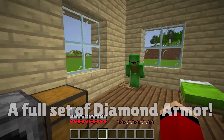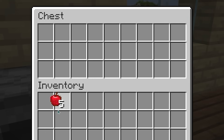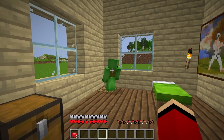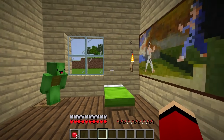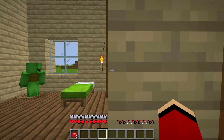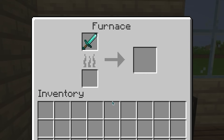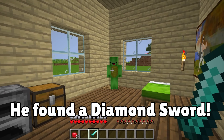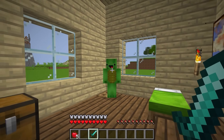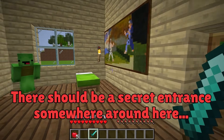There's more stuff in here, so keep looking. Maybe behind this painting? Nope. How about in the furnace? A diamond sword! Amazing! You were supposed to build an underground hideout, not just an ordinary house. There should be a secret entrance somewhere around here. There's something off about that corner, and Mikey, you're acting shifty.